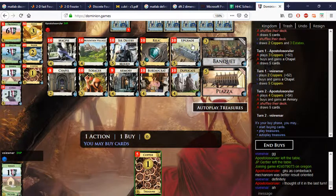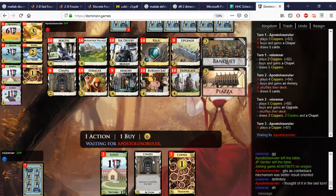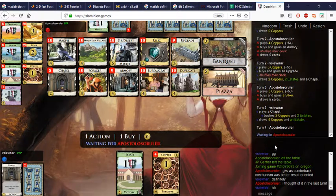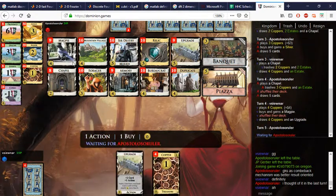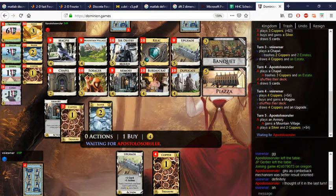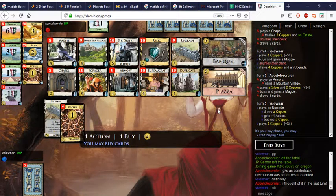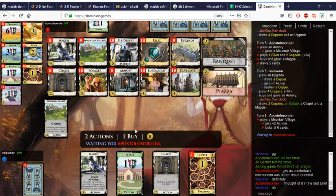This will be a Magpie — hopefully I see an Estate here. One and four. Magpie — okay, we didn't see it. Armory — this is definitely an Armory. We need the Mountain Villages to play the Knights, so we'll get those with the Armory. Hopefully I get to a Silver here. Armory comes out, gains our Magpie — fine. Let's play the Magpie, we saw an Upgrade, and we'll take the Mountain Village.